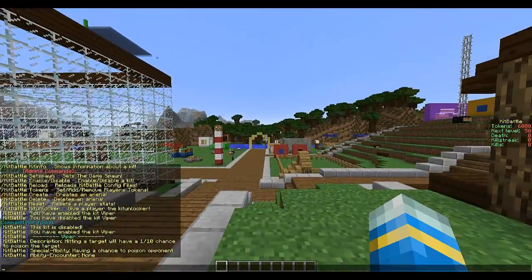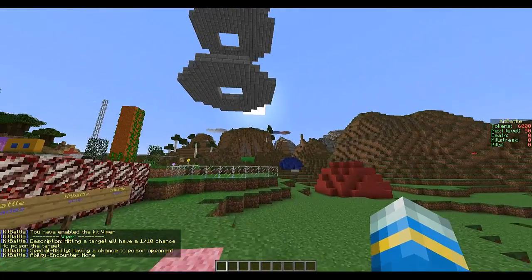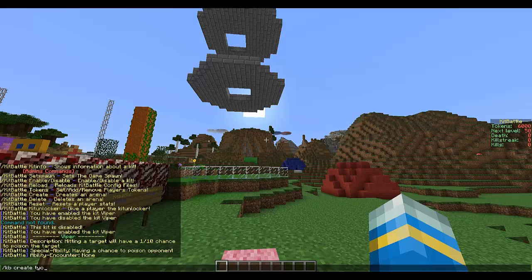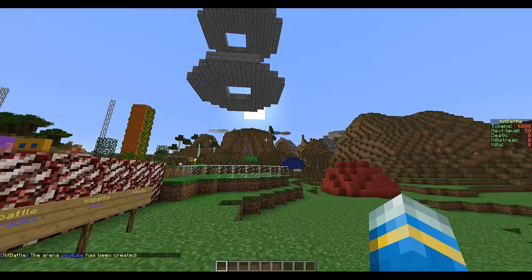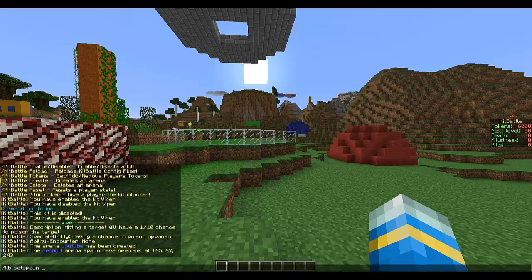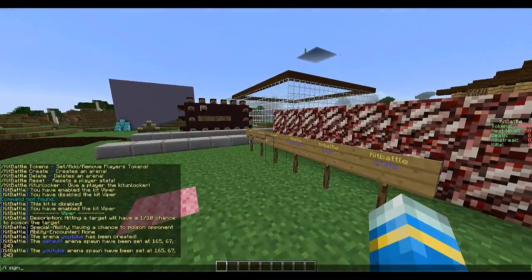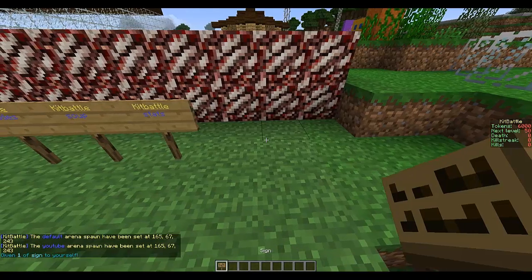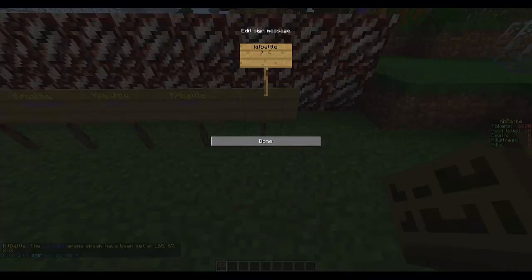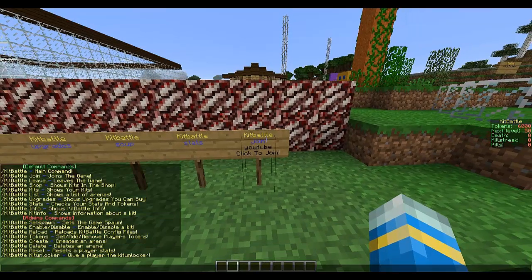Now for the arena: KB create YouTube, then set a spawn with KB set spawn YouTube. It now knows the arena YouTube has a spawn point. You can then make a Kit Battle join sign for the arena YouTube and right-click it to join.